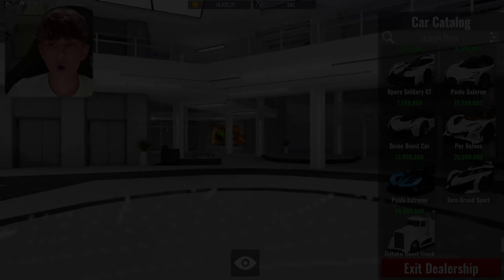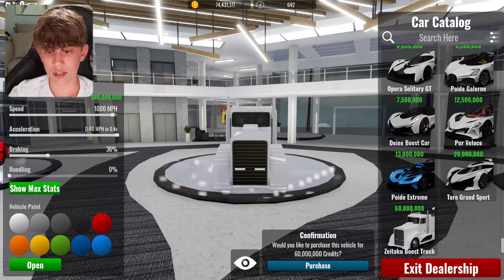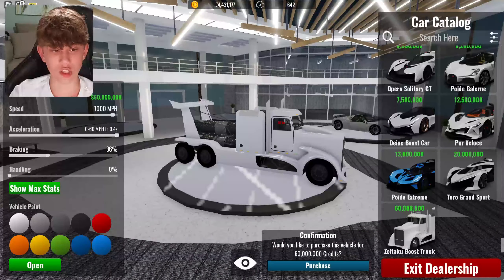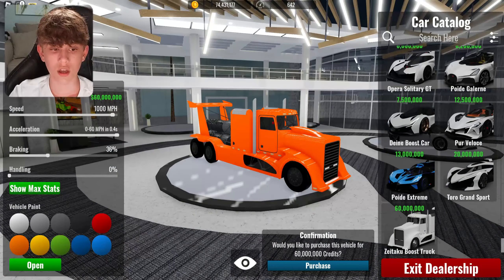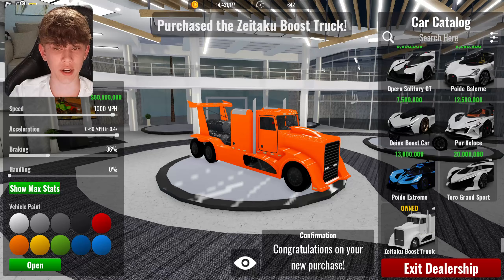Let me go ahead and find that car. I scrolled all the way down and here it is — it's called the Zetaiku Boost Truck. This bad boy looks crazy. What color do we want it in? Let's go orange, I'm feeling orange on this one. Maybe blue? No, we're going with orange. Bam! 60 million down the drain.